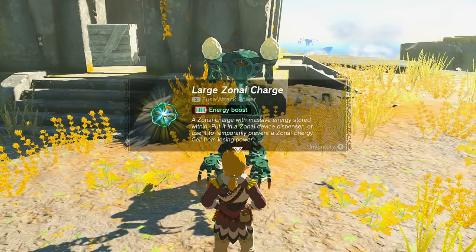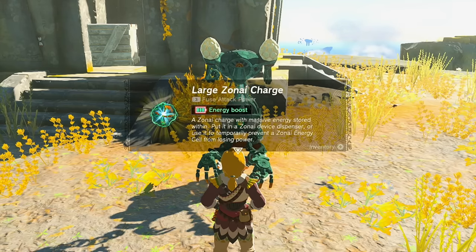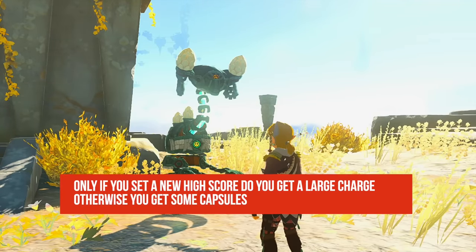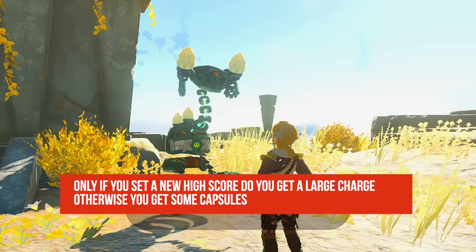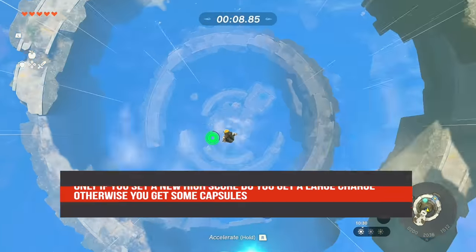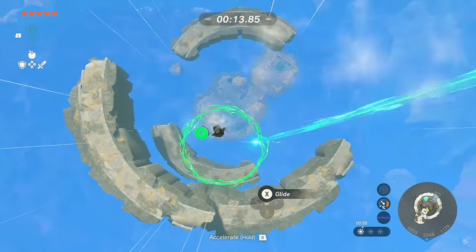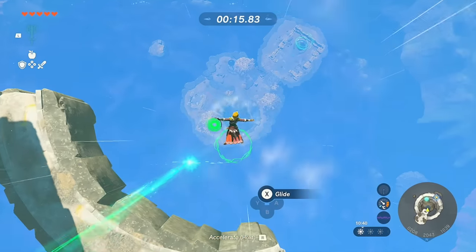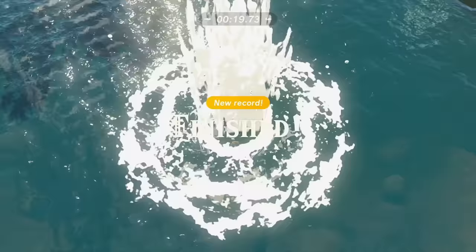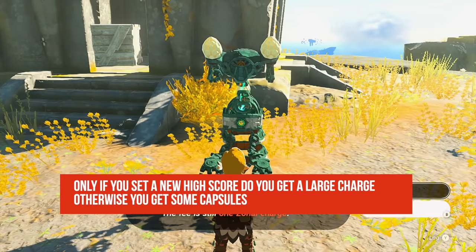Because we were one of the faster people we got a Large Zonai Charge. Typically you have to do it a second time to get the Zonai charge unless your first run was that fast. When attempting it a second time, I definitely recommend putting on your glider armor as it dramatically increases your sky mobility — I was able to achieve it in under 20 seconds because of that additional maneuverability. And yes, another Large Zonai Charge!